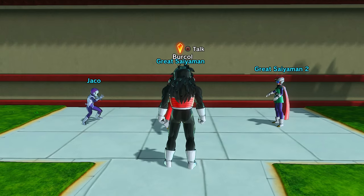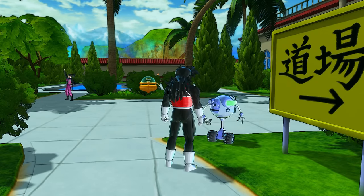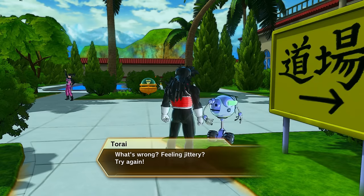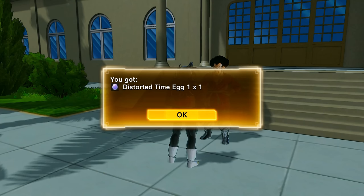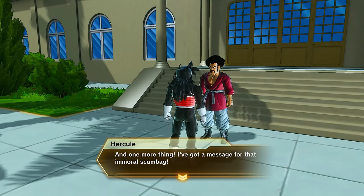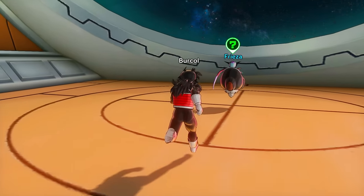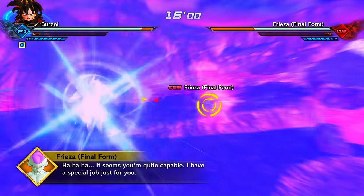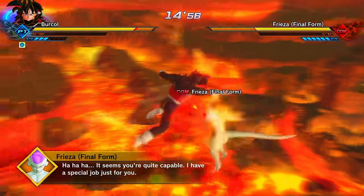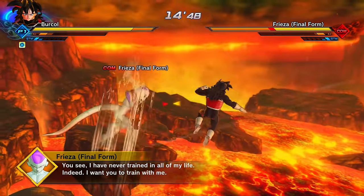For the next Time Egg, go to Hercule's Hell — the Hercule's Hell Time Rift — and talk to the Great Saiyaman. She'll be on the right immediately after you load in. There'll be Jackal, Great Saiyaman 1, and Great Saiyaman 2. Talk to them — I believe there are only six missions you have to do. Clear them, then go and talk to Hercule and he will give you the Distorted Time Egg.